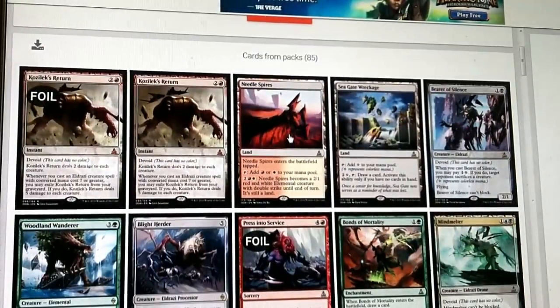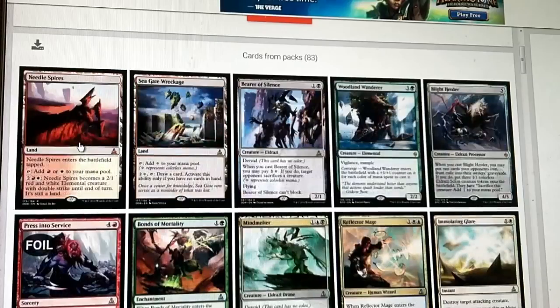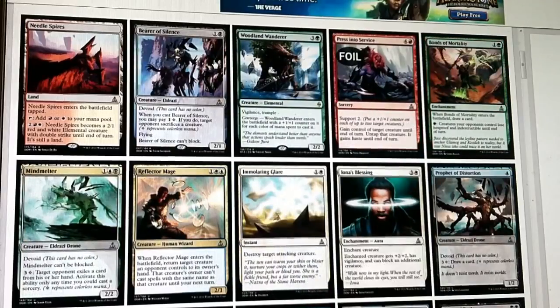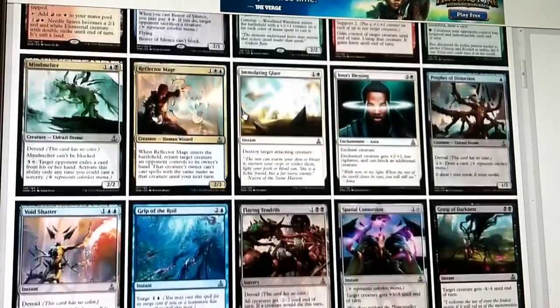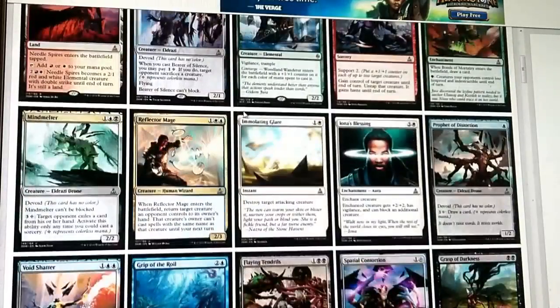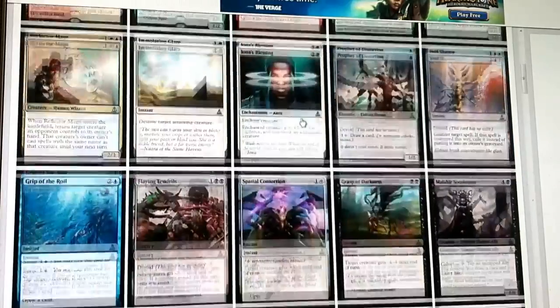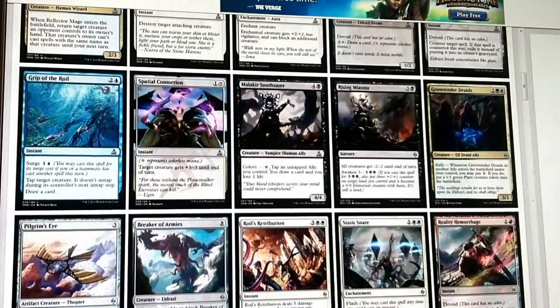Holy crap - hopefully this happens at the pre-release, this seems unrealistic! We got a foil Kozilek's Return and then a regular Kozilek's Return. So we're definitely playing red - it's a freaking guarantee. Blight Herder is fantastic, going ahead and putting that in. Needle Spires is a fine land, Seagate Wreckage we'll definitely play. Bearer of Silence and Woodland Wanderer are both amazing cards. We'll come back to those - but whichever we pick is going to lock us into a second color, which is definitely going to be black. We'll go Bearer of Silence and play red and black.